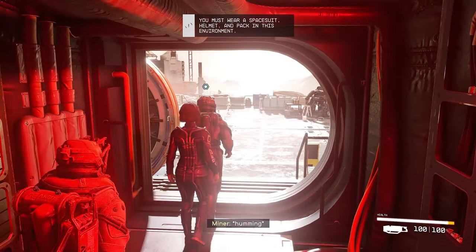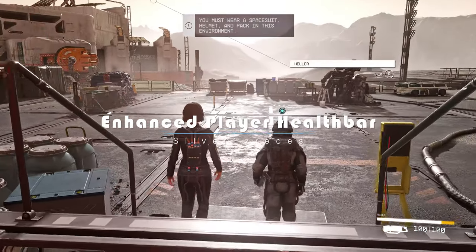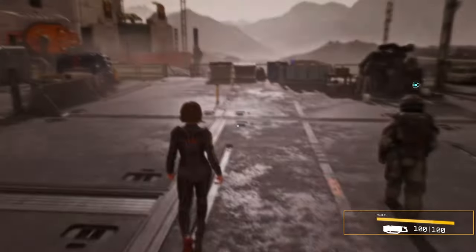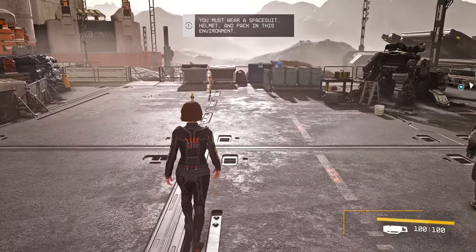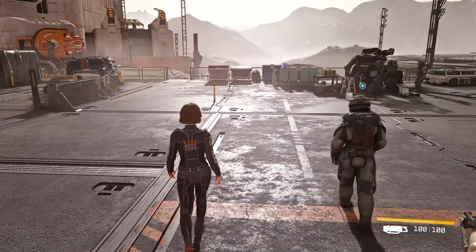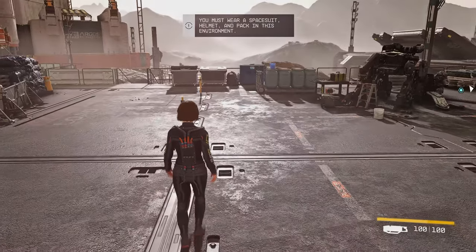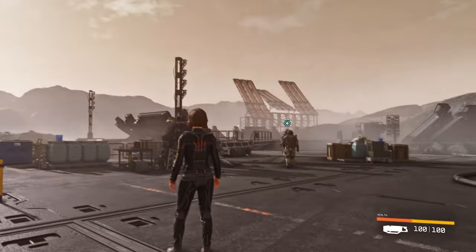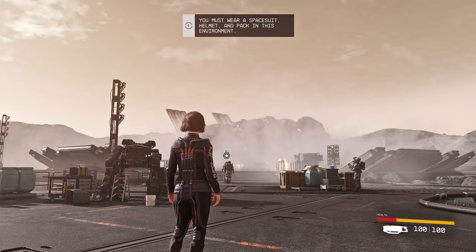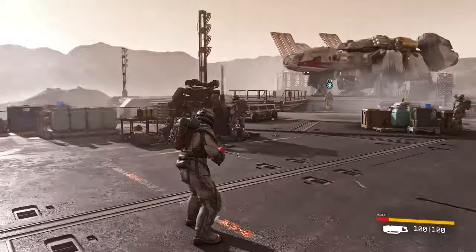Now, let me introduce a mod related to a more dynamic health bar. It's called Enhanced Player Health Bar, specifically designed for Starfield. This mod changes the player's health bar color as it reaches 75%, 50%, and 25%. When the player's health drops below 75%, the color changes from white to yellow. Below 50%, it shifts from yellow to orange. And below 25%, it transitions from orange to red. This way, players can easily discern their health status.